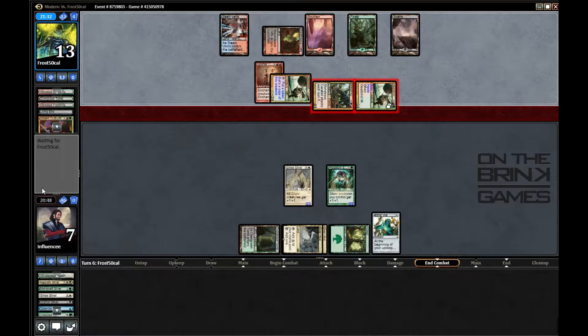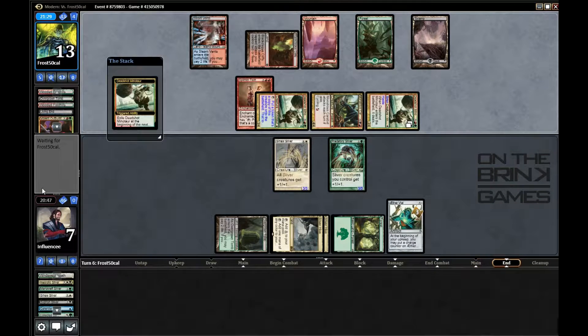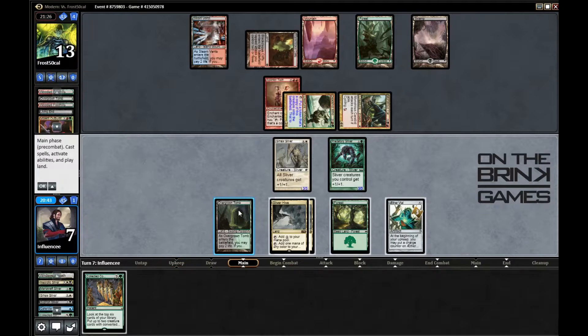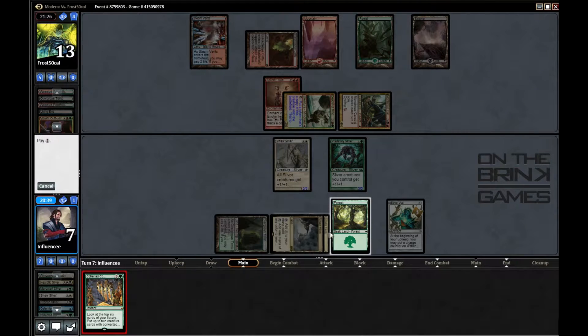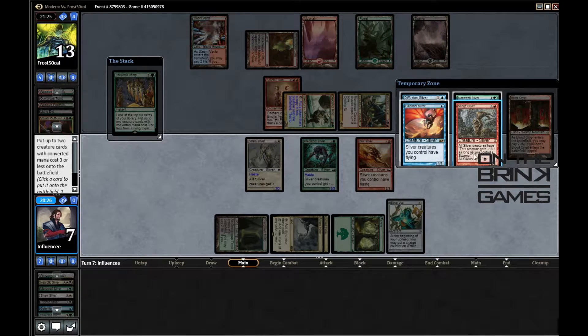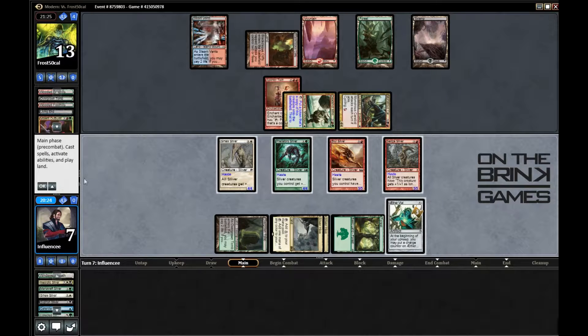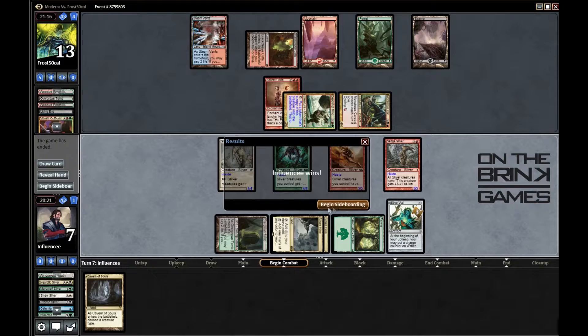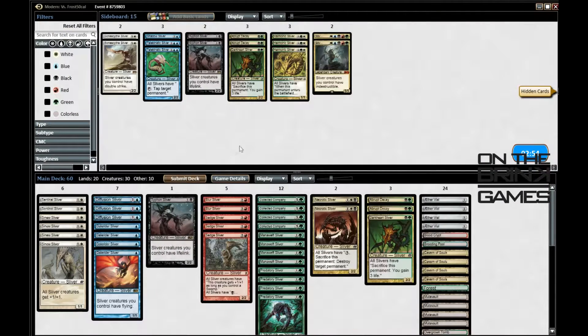I could double block but I kind of want my guys to survive. Drew another Collected Company — I think I'm just going to use that right now. Is this lethal? Blur Sliver, Sedge Sliver... I think so! And if he wants to Living End again I'm totally fine with that. Looks like a win! That's lethal — that's beyond lethal.